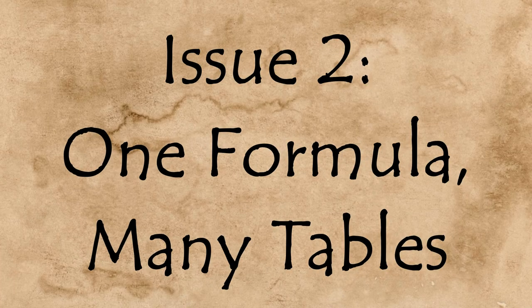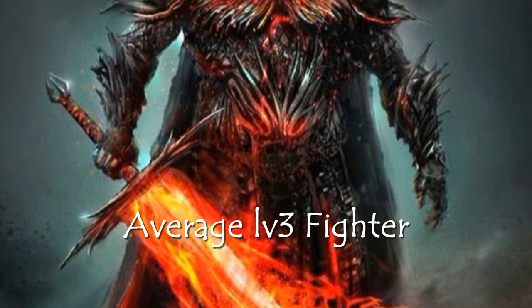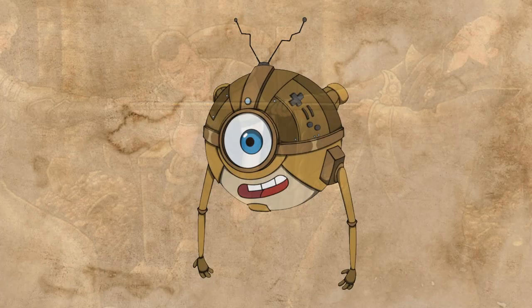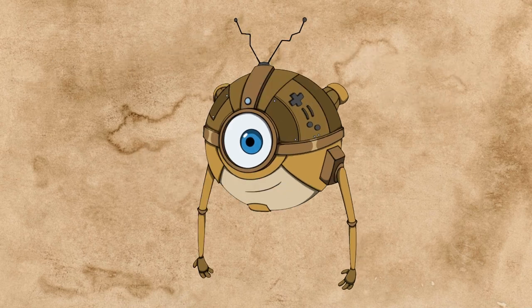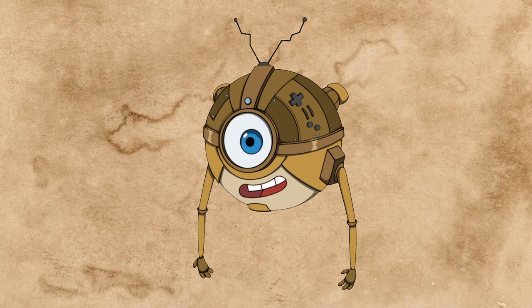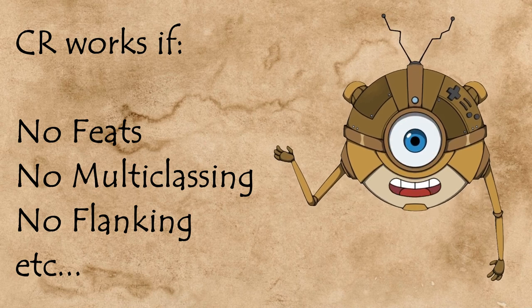The second big issue with the challenge rating system is that it uses the exact same formula for every single table. D&D is a highly customizable system. Some tables use feats, some don't. Some tables roll for stats, others use point buy, and then there's those who are objectively right and use the standard array. Some DMs dole out so many magic items that the entire party will run out of attunement slots by level 5, others will give you one magic item every three levels. None of those choices are right or wrong — they're all equally valid. And that's not even going into common homebrew rules like getting a feat at first level, or drinking potions as a bonus action. But every single one of those differences results in player characters of different power levels, and unfortunately the challenge rating system accounts for exactly none of these differences. It gives you one formula apparently designed around the assumption that you've said no to every single optional rule.